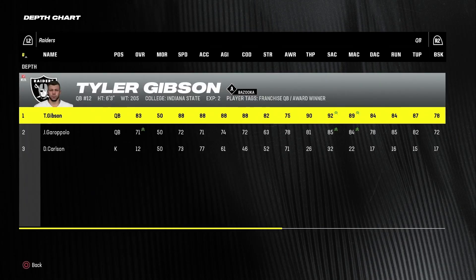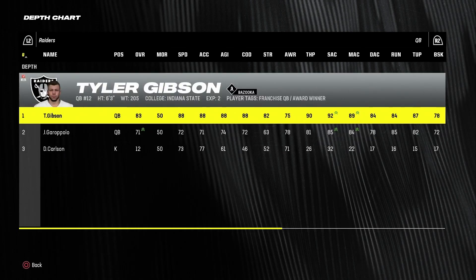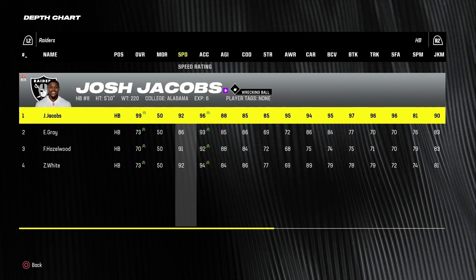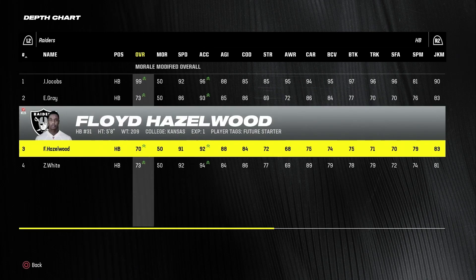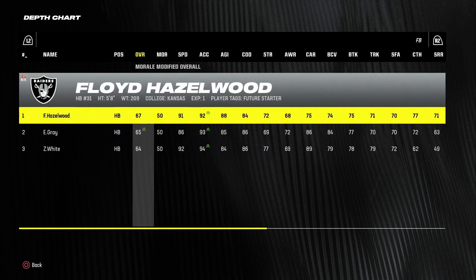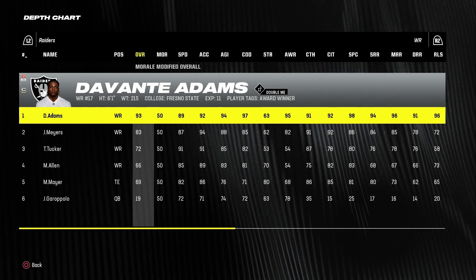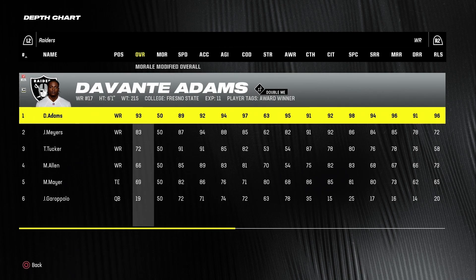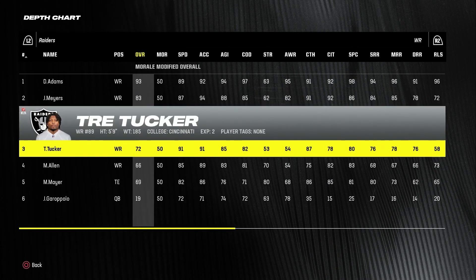Let's take a look at this Raiders depth chart. Jimmy G is still here with the mentor tag, probably boosting Tyler, and he's a 71 overall. Tyler is all the way up to an 83. Josh Jacobs is still here, still a 99 overall. Eric Gray is a 73 overall, Floyd Hazelwood is a 70, and Zamir White is still on the team at a 73. Devontae Adams has regressed a little — he was a 98 season one, 95 last year, now he's down to a 93. He's getting older and slower but he's still an elite wide receiver.